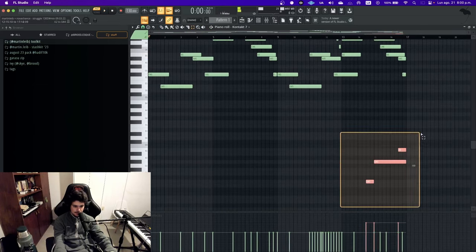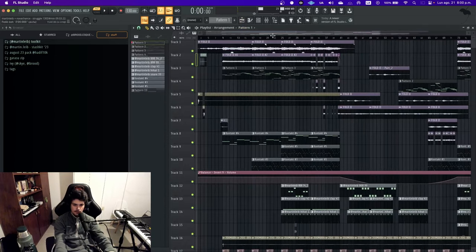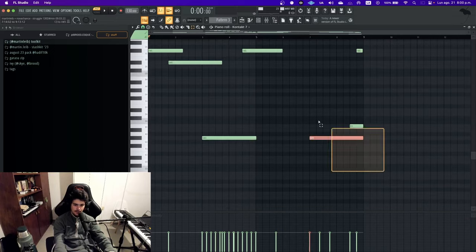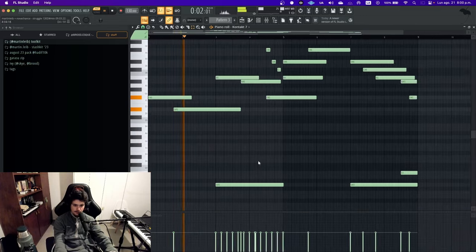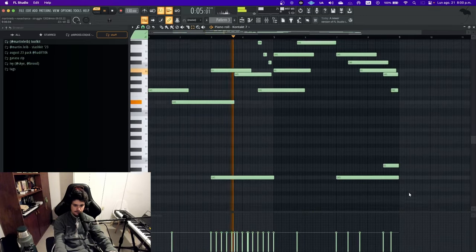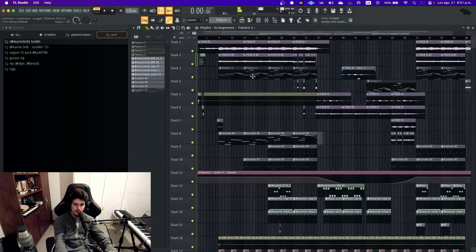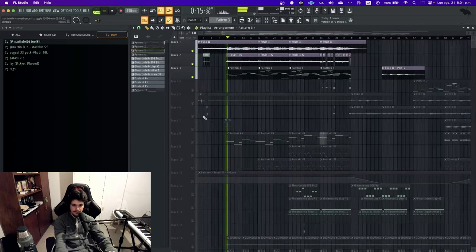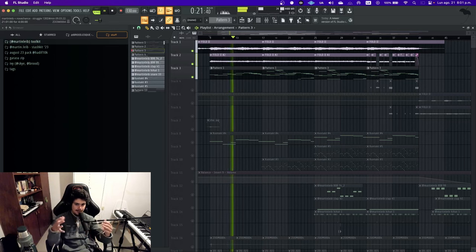I added three very low notes at the end of the piano pattern because I wanted the piano to act as the drop for the beat. I also have a second pattern that's pretty much the same but with those low notes quieter — it's essentially the same concept. I added this piano on top of Nova's loop because I felt it needed more movement. The piano sounds a little weird by itself, but once you add it to the loop it makes sense.